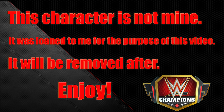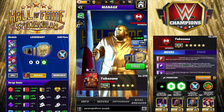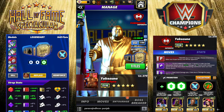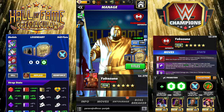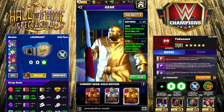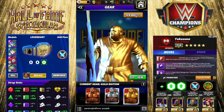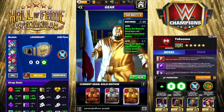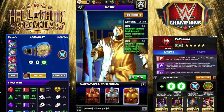Hey everyone, Marix here bringing you another video — this one is on Yokozuna Hall of Fame. Yoko is this weekend's showdown event card and he is a hall of fame powerhouse. He has two gears. Moves that generate botch gems will create 24 more botch gems with one gear, and with the other gear, moves that generate silence gems will create 18 more silence gems.